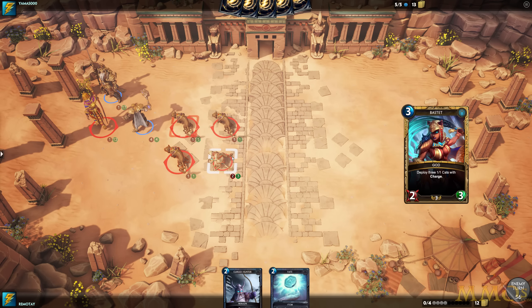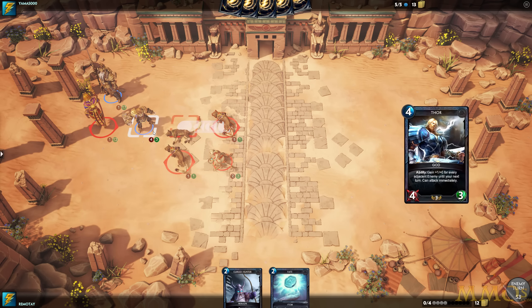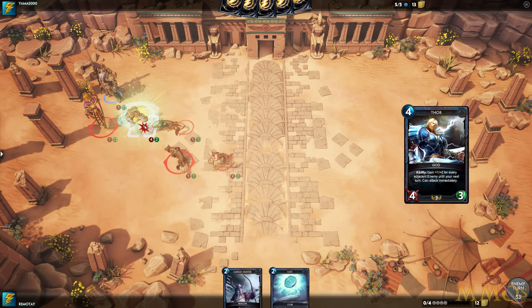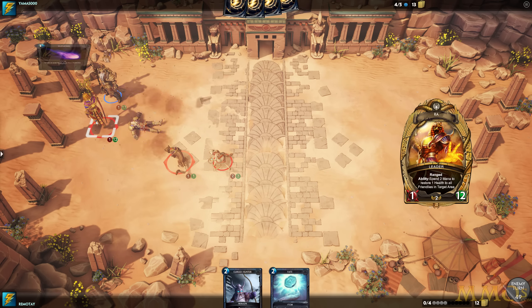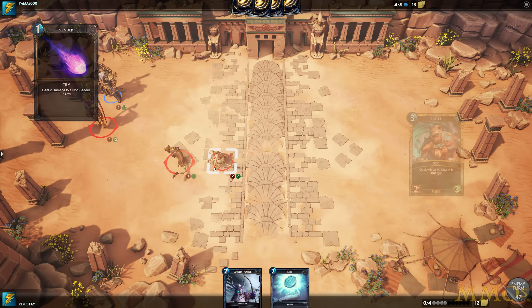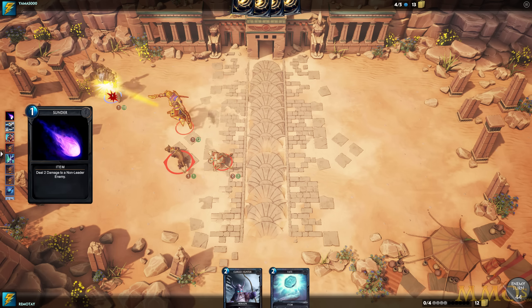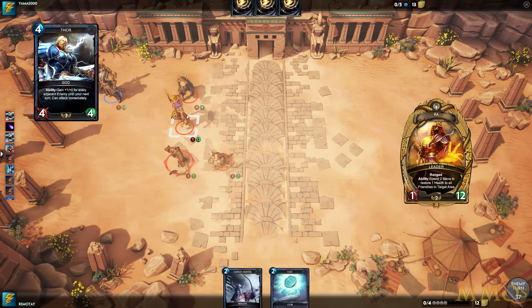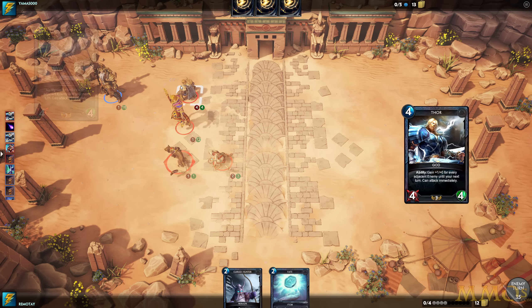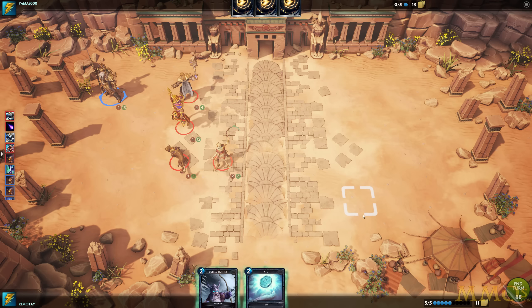His card ability summoned three 1/1 cats with charge — that's a really good card. He's a 4/4 beast so he's gonna kill all of these. He used Sunder on me — one of his cards. So when they play their cards it's not always obvious what happened, but he did use an ability. Alright, this game is looking rough. We had a pretty good rush start but couldn't finish him off. He still has 12 HP. We are in mega trouble.